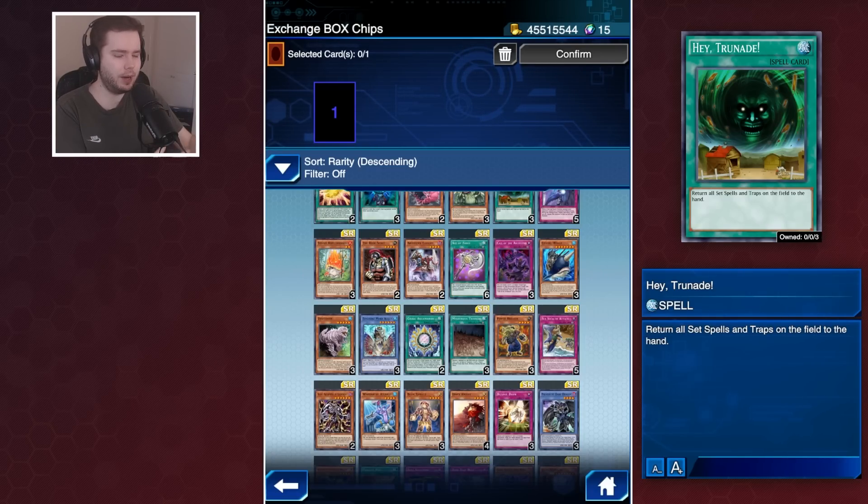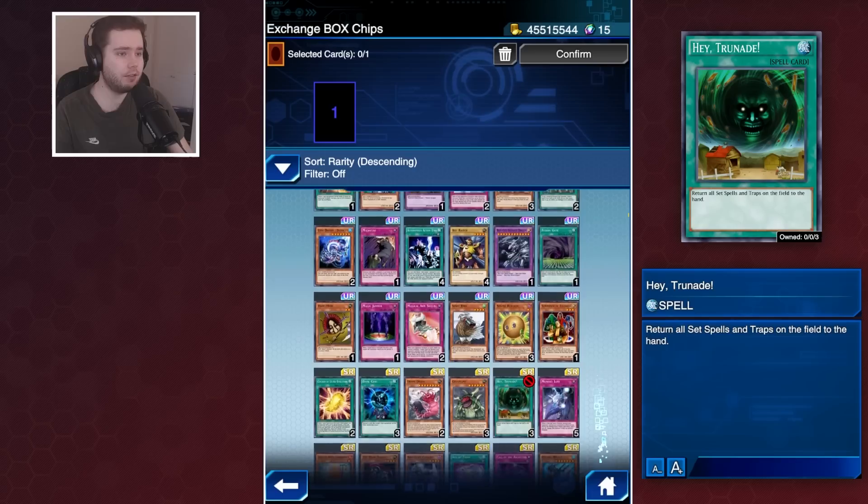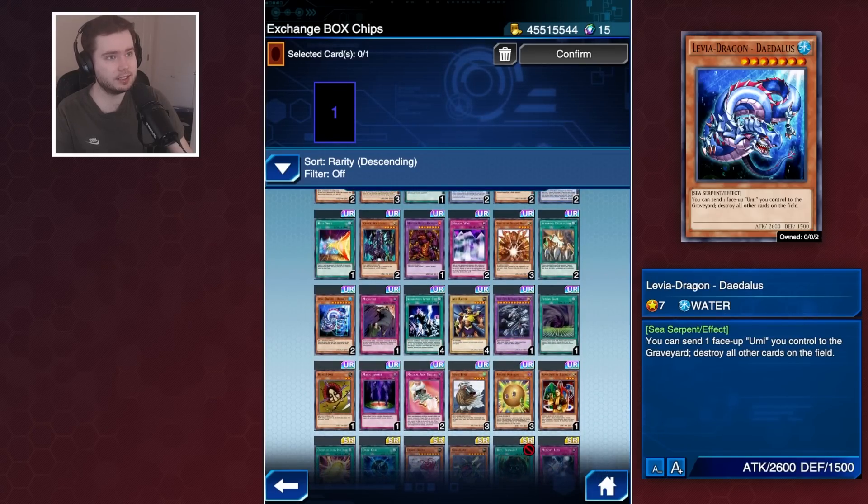If you're going to have these periods where the box is available until end of August, make the card pool more custom-tailored. If you know you've got some Odd-Eyes or DDD stuff coming out, why not put in some random support cards for those deck types in the ticket so it feels more relevant? Not many people opening Duel Links now are going to be saying they really want Levia-Dragon Daedalus, unless this transfers to a Rush version at which point you might want it - but that's a story for another day.